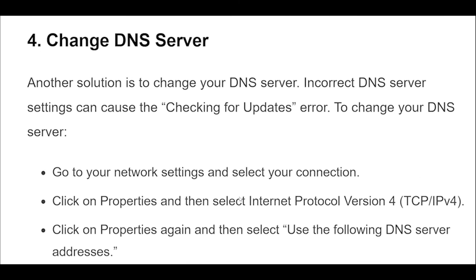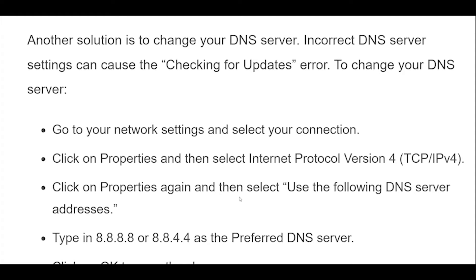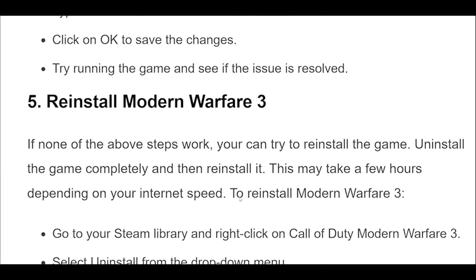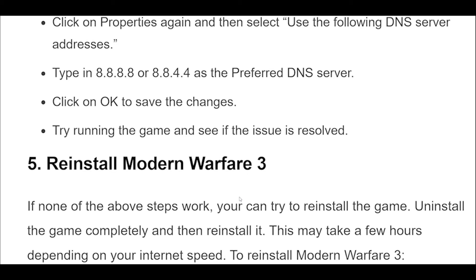Another solution is to change your DNS server. Incorrect DNS server settings can cause the Checking for Updates error. To change your DNS server, go to your Network Settings and select your connection. Click on Properties and then select Internet Protocol Version 4 (TCP/IPv4). Click on Properties again and then select Use the following DNS server addresses. Type in 8.8.8.8 or 8.8.4.4 as the preferred DNS server. Click OK to save the changes and try running the game to see if the issue is resolved.